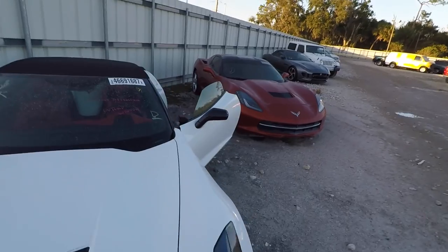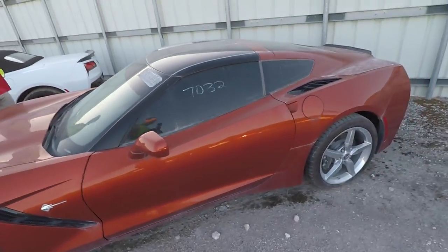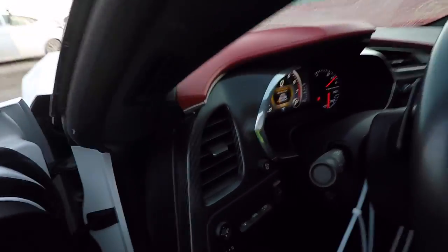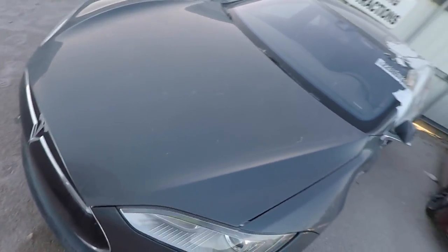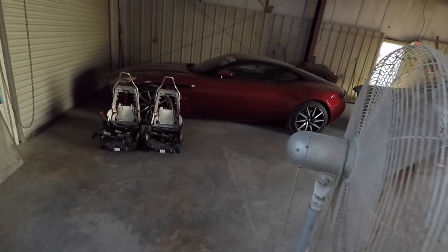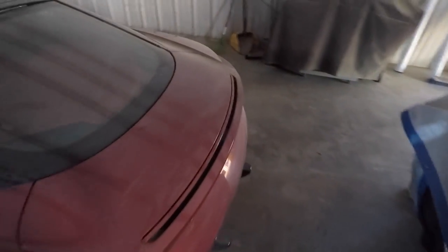Well, we got another C7 over here. Who knows what's wrong with this one. I don't see anything on this - maybe flood damage? That'll do it for the wrecked Corvette section. They got a wrecked Tesla here - that would actually be fun. We should Tesla swap something one day. They've got a 2017 Aston Martin here too. They got that one inside - who knows what happened there. 531 miles. Holy crap, so this thing was in a flood actually. It's a really nice car.